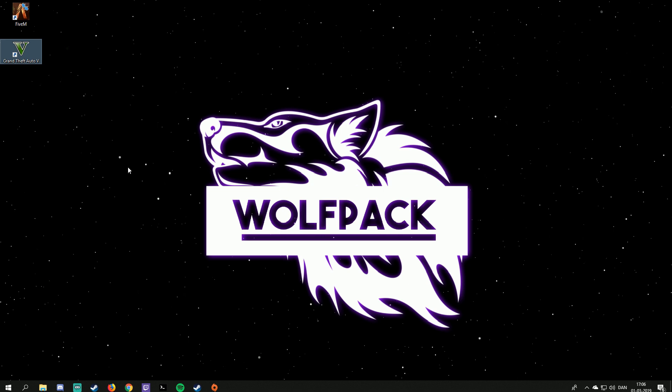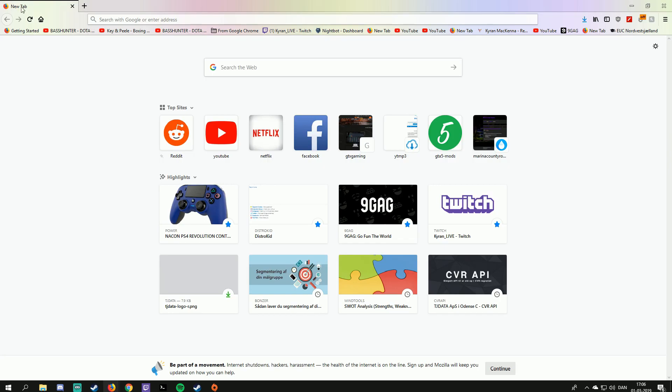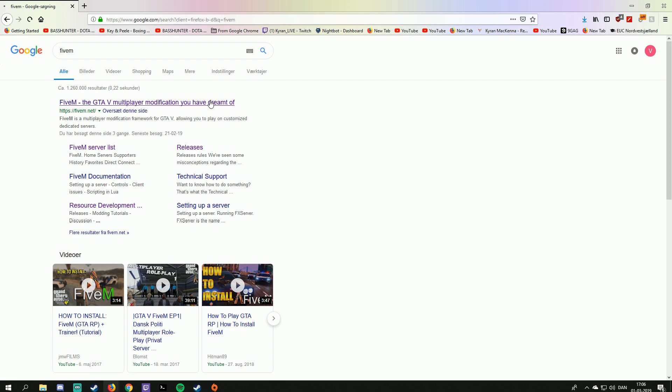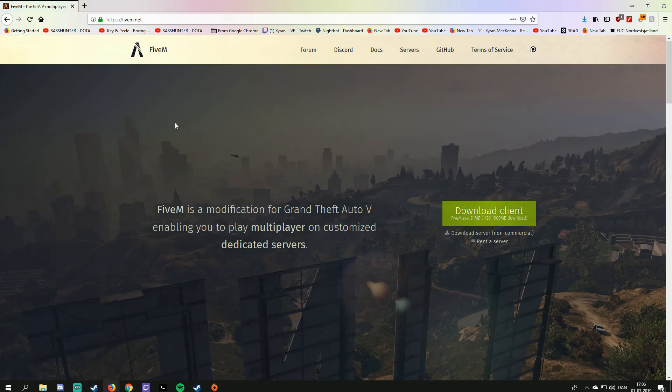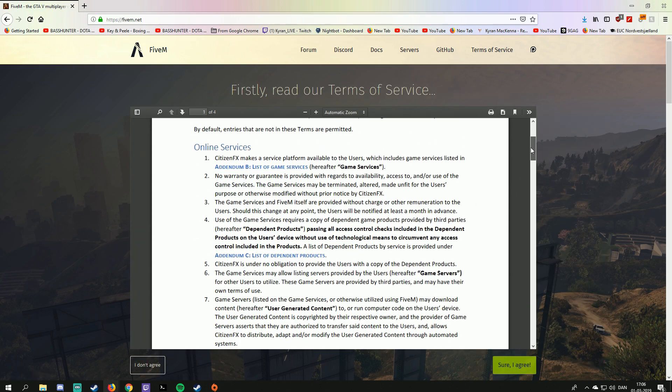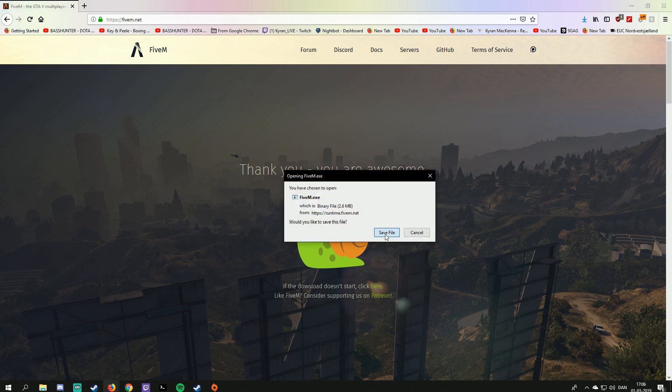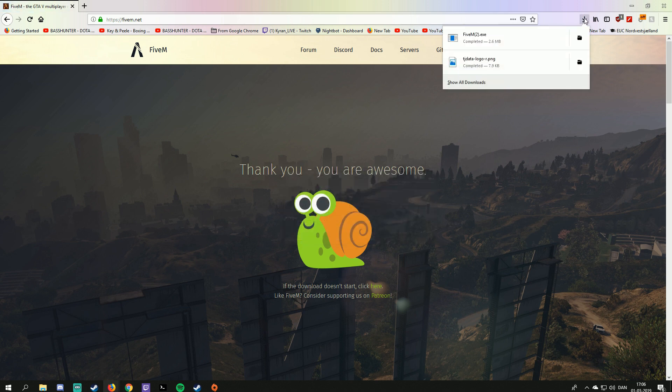Just to be clear, you do not need to have GTA 5 on Steam for this to work. Now, if you are completely new to the FiveM scene, open your browser and simply type in 5m.net and download the client. You just need to read the terms of service, then save FiveM, launch it, and it's going to install for you.